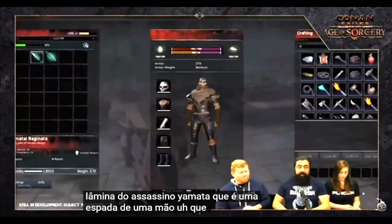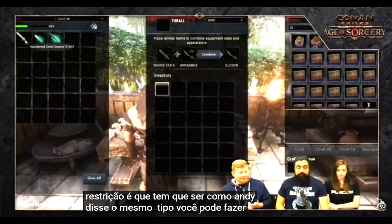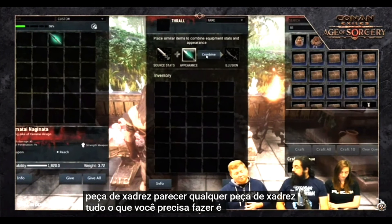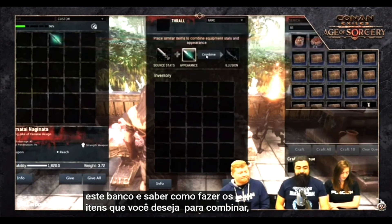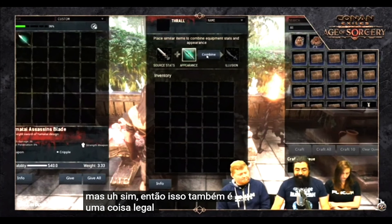The only restriction is that it has to be the same weapon type. You can make any two-handed axe look like any two-handed axe, or any chest piece look like any chest piece. All you have to do is know how to make the thaumaturgy bench and know how to make the items you want to combine. This system will launch with the update.